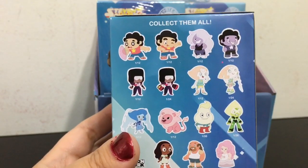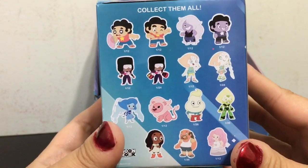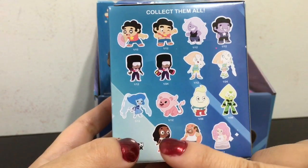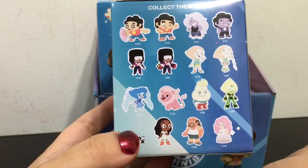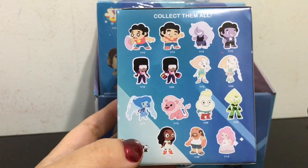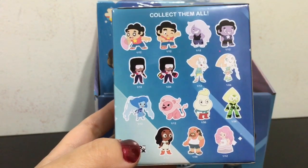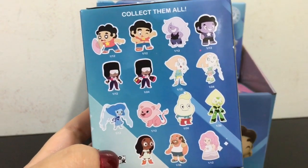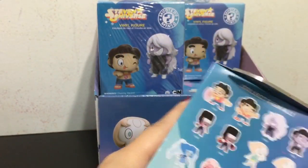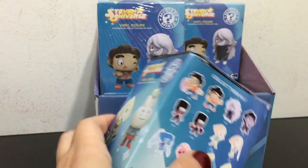Okay here is a quick look at all the figures you can get. The probabilities on these are — there are none that are super super rare. The rarest ones are 1 out of 36 and there are no 1 out of 6. So there should not be any duplicates in this box, hopefully. And let's open it up and see which first Steven Universe character we get.